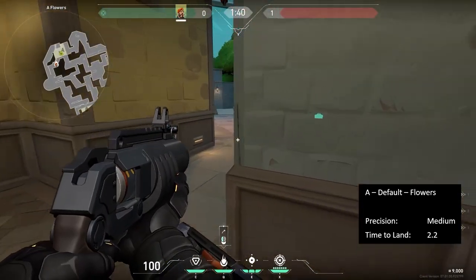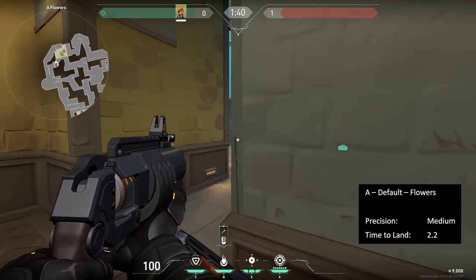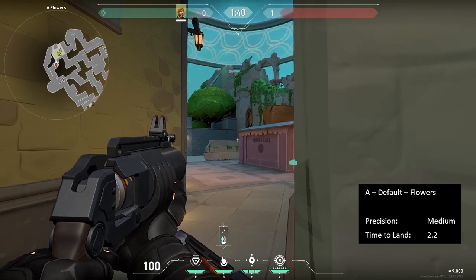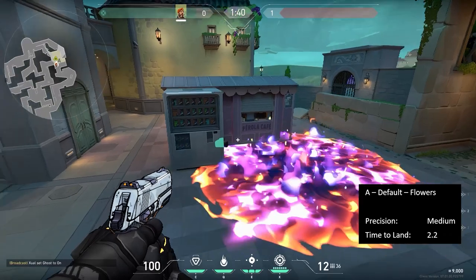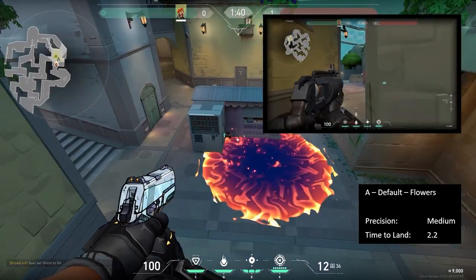In Flowers, get into this left-hand corner. Peek until you can see where the wall and structure meet. Aim just to the side of the structure and at the top of the wall. You can overpeek this pretty far and still hit the spike.